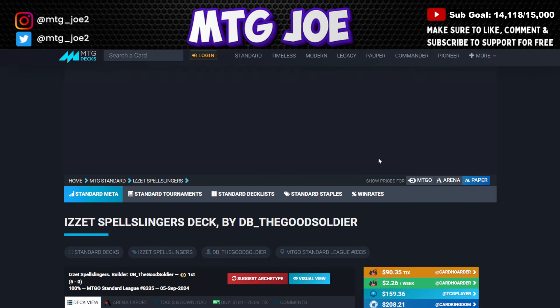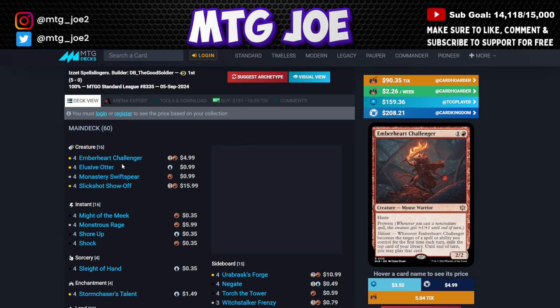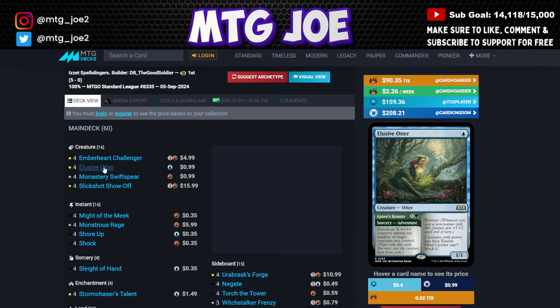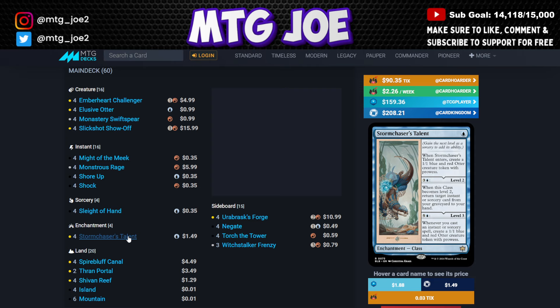Next we have a 5-0: a Gruul Prowess deck. You have the core Gruul prowess elements — Emberheart Challenger, Spearspine, and Slick Shot — all your red prowess effects. Elusive Otter is another prowess creature with the added bonus that creatures with power less than Otter can't block it, helping push through damage. Might of the Meek, Monstrous Rage, and Shore Up protect and pump your creatures. Shock for removal. Sleight of Hand for card advantage. Stormchaser's Talent hasn't seen much play — at level 2 you get an Otter, and at level 3 whenever you cast an instant or sorcery you create an Otter. It's powerful but mana-intensive for a 20-land deck.